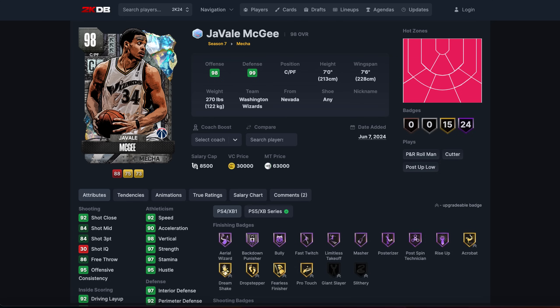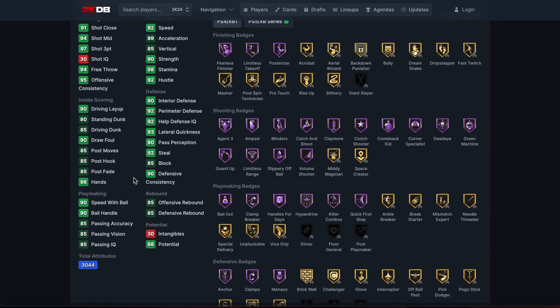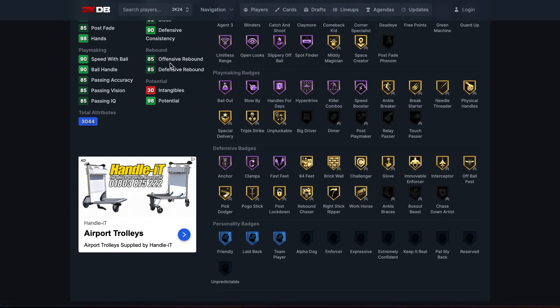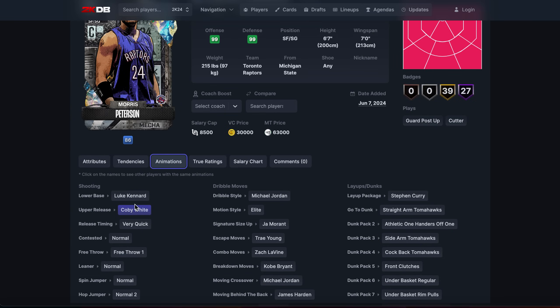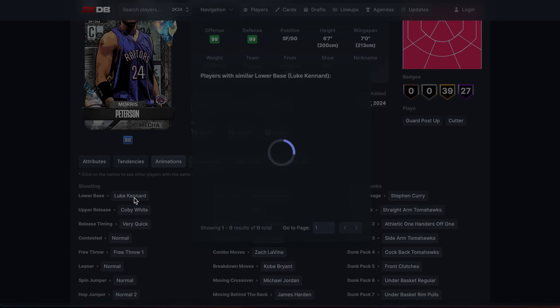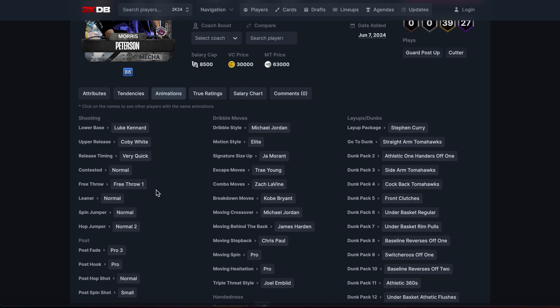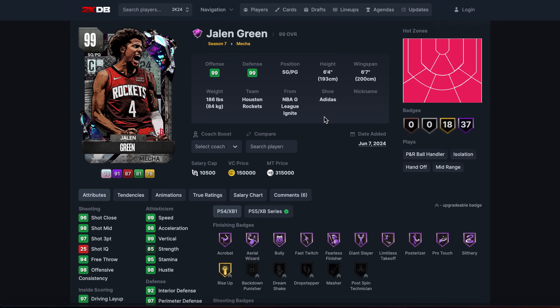Then we've got Mo Peterson — this is not 6'9" Mo Peterson. He looks to be the worst of all these cards honestly. Defense is very mediocre. He's got the Luke Kennard base, which is a good quick release. He has the Harden shuffle and the Jazz size up. He's not terrible, but 63k is a little overpriced.